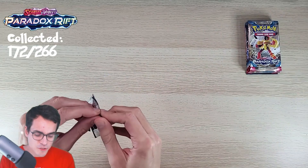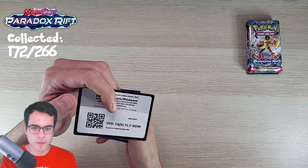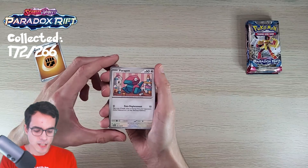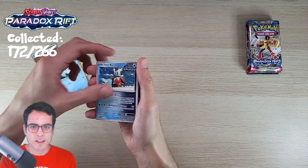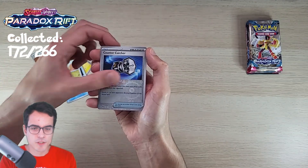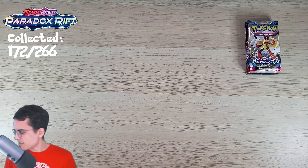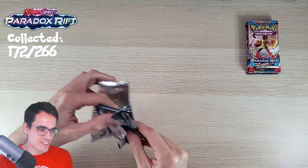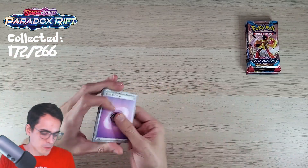Paradox Rift has so many illustrations — it's actually insane how many illustrations and secret rares it has. There are 182 cards on the main set, and all the cards above that are illustrations and secret rares. They are really hard to get. As you can see, we can get a couple per episode, it seems.